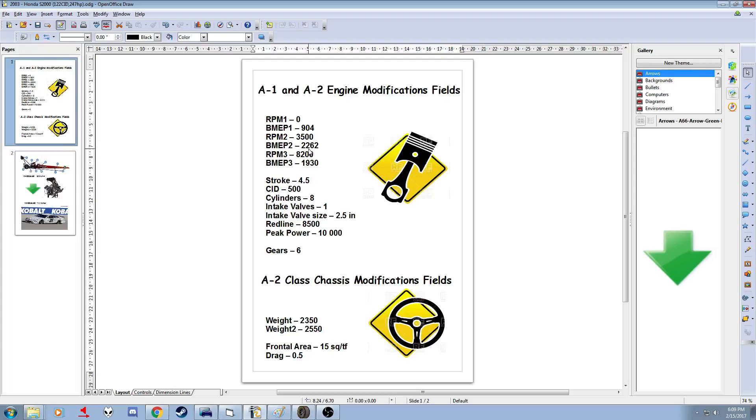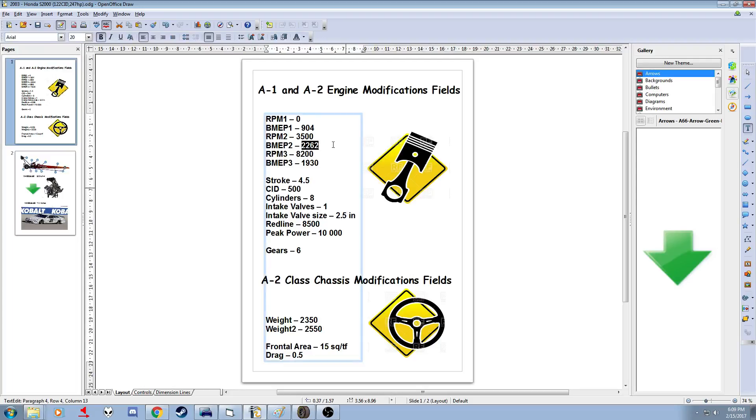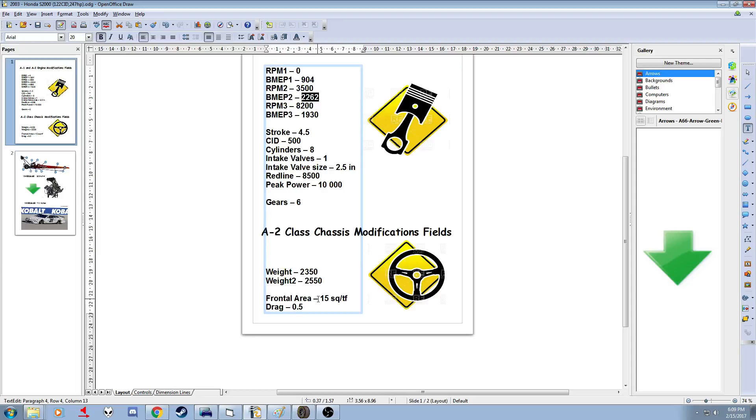When it translates to the BMW-P values, it has about 2,000 of those, which is pretty crazy, and it still works. The weight is realistic. I gave it a six-gear transmission just for testing — I'm not really sure what kind of transmission they really use in real life. The frontal area and drag values have also been estimated; I just took generic values: 0.5 for drag and 15 square feet frontal area, which is much smaller than a NASCAR vehicle.